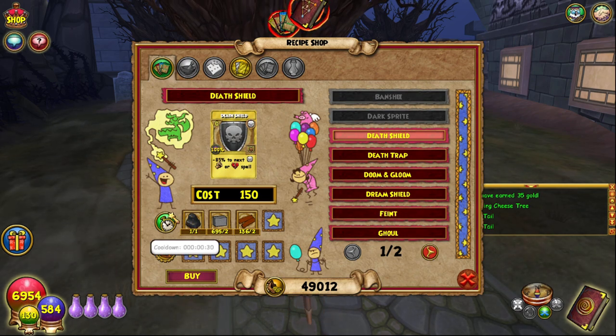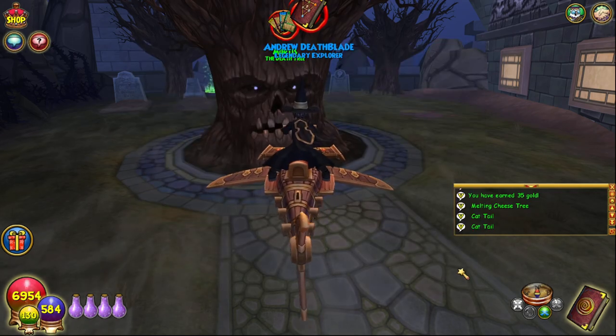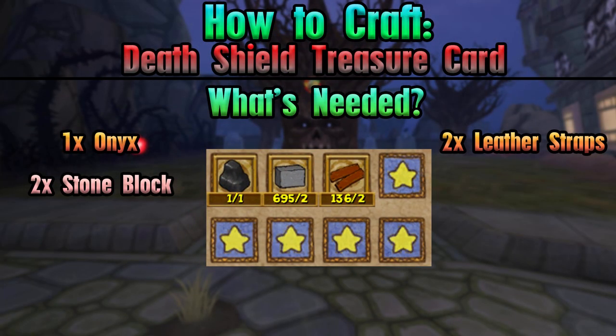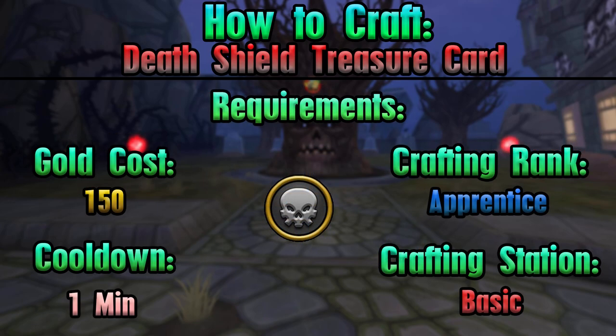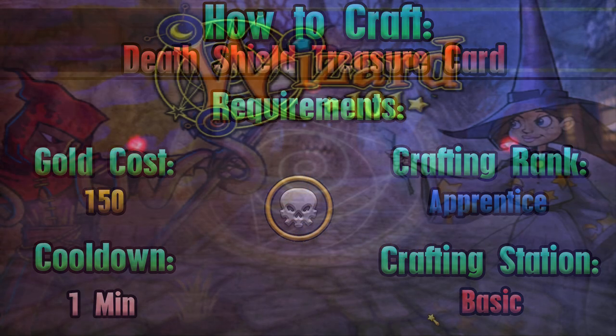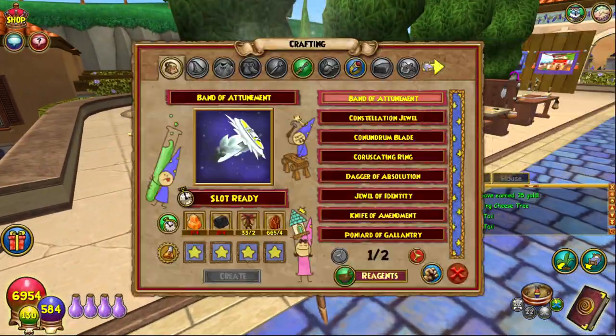You'll find Mortis in Nightside. Everything you'll need and require is on screen as always. We're going to head home and hopefully use the right crafting station this time in order to craft it.